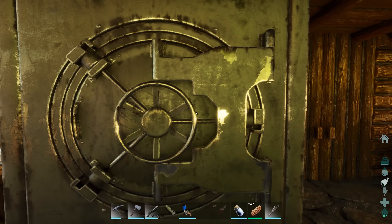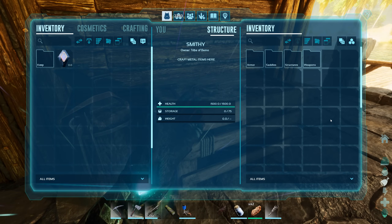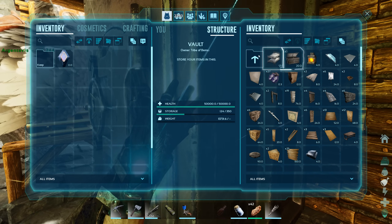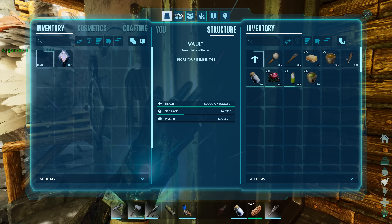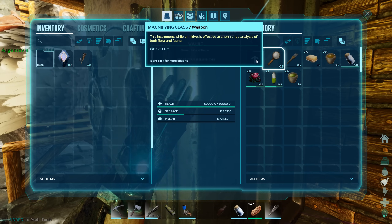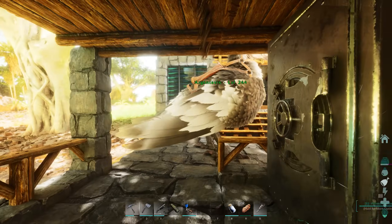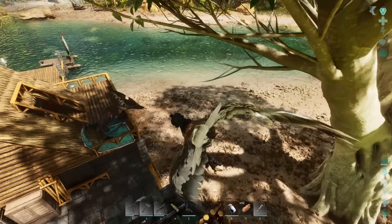I went ahead and made folders for stuff — easy to find it. All of our saddles, all of our armor, weapons, building stuff, all of our tribute stuff, and then miscellaneous for the kind of weird stuff like the buckets of narcotics. We've got a magnifying glass from a drop too — I don't ever use them, but always nice to have. We're only using 124 of 350 slots. Now that we have the grinder, that'll kind of free up some more once I finally sort out what we want to keep and what we don't.